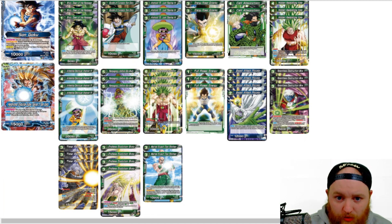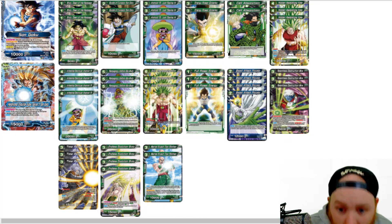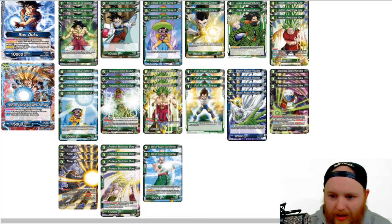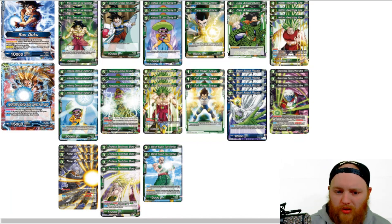Next up we have 4 Unfeeling Destroyer Android 15. He's a 4 cost, 2 green, 20,000 attacker, 0 cost 5k combo. Auto: whenever you play this card, your opponent chooses one card from their hand and places it in the drop area. If that card was a battle card with an energy cost of 4 or more, draw one card. So again, just another discard effect, but we're also getting a plus if we're forcing them to discard a 4-cost battle card — he's replacing himself. Really strong ability.